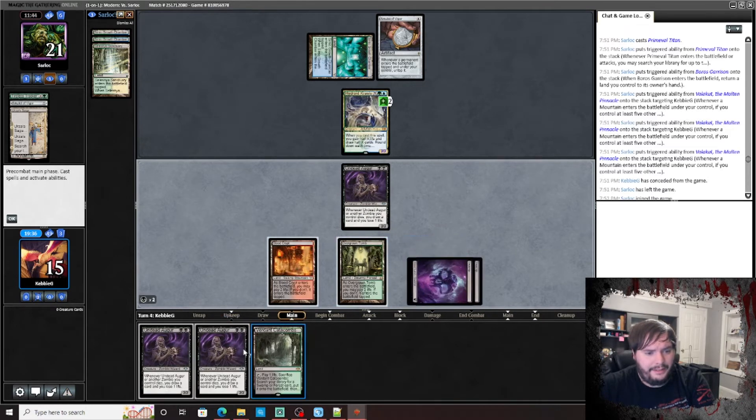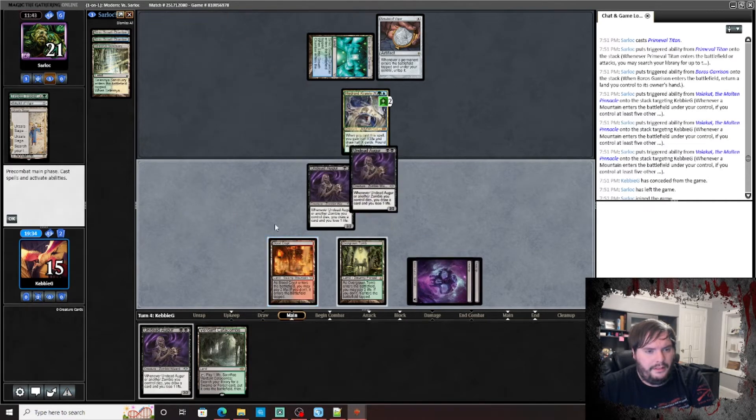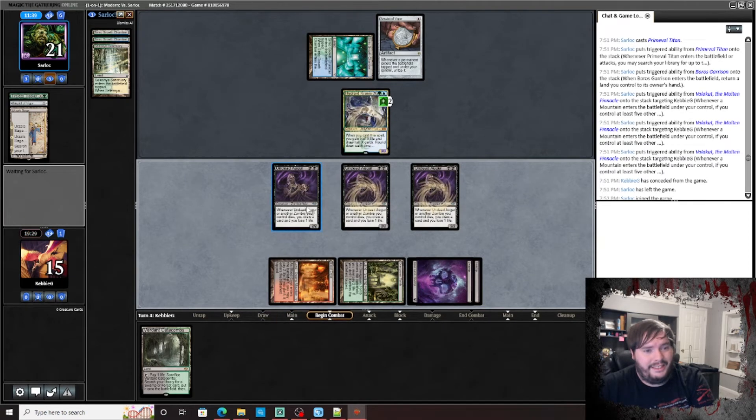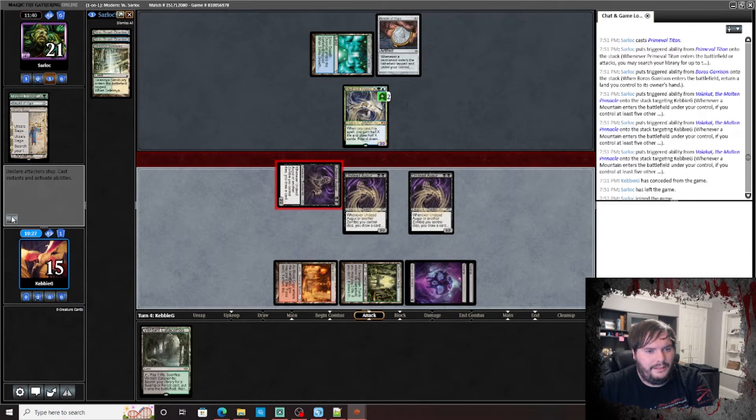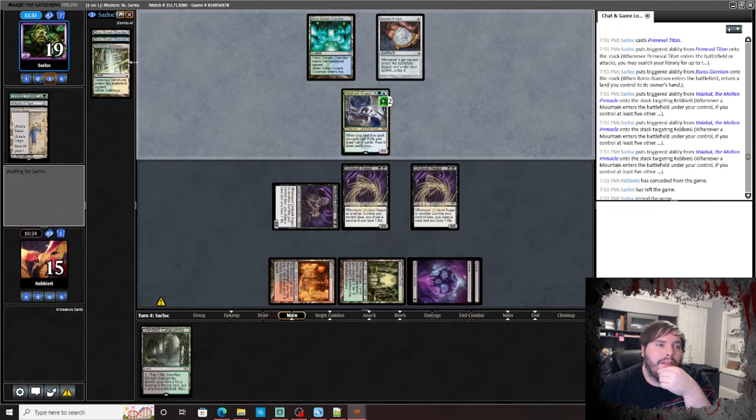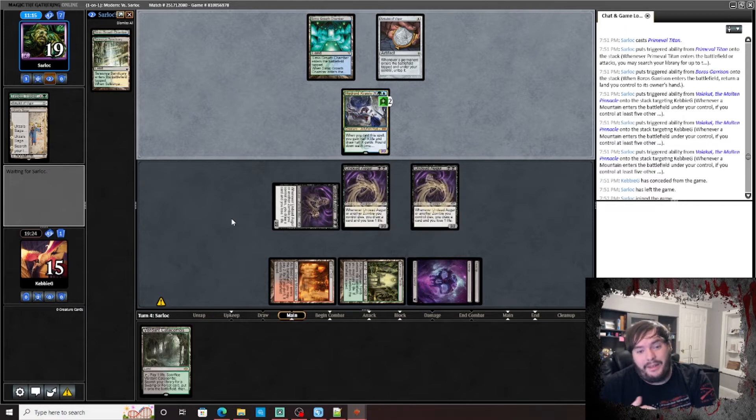Play that, Augur. Augur — hit you I guess. What do you got? Pass. This is on the board, he has Boseiju — not really pushing that far ahead though. We can get rid of that Amulet — we're in business. We'll attack for six this turn, whatever we can do to put this game away.